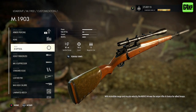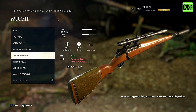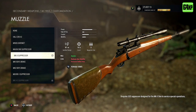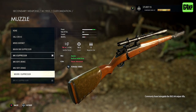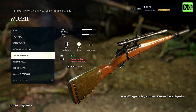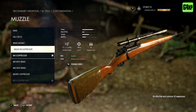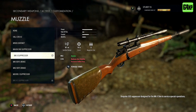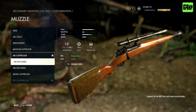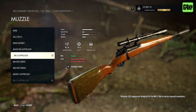The second important attachment is a suppressor. I would encourage you to have a suppressor on so that you stay off the radar. Not all suppressors are made equal. There's the Maxim Mark 2 suppressor, the Moore suppressor, the Mark 2S suppressor. The biggest difference is the audible range on these suppressors. Have a look at the audible range number — you want that number as low as possible. The best you can achieve is in the Mark 2, which is 66 meters.